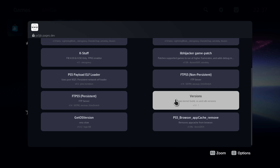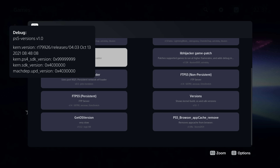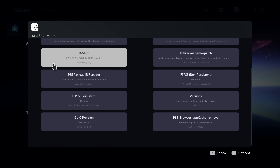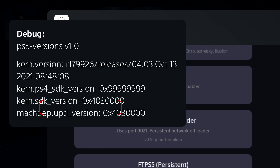If we actually check this, we can select the option to show kernel build OS and SDK versions. You can see it pops up: kernel PS4 SDK version 0x99999. And if we do it again you can see that the kernel SDK version is still on 0x403 — that's 4.03 — and the UPD version, the update version, is also 0x403 on this host.